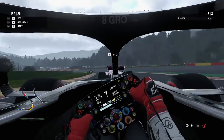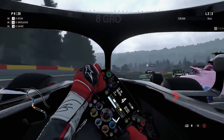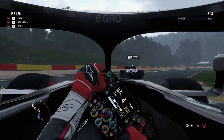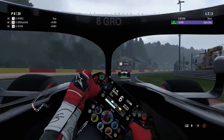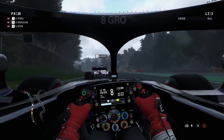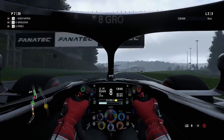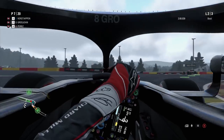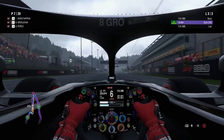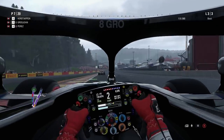Spa looks absolutely fantastic in this game. I'm actually going to the Belgian Grand Prix this year as well — if anyone is going, leave your predictions in the comments. Getting a very good run on Sergio Perez up the long back straight towards Blanchimont — almost side by side, but he backs out a little late. We come in carrying P7 in this Grand Prix — best of the rest at this stage — which is absolutely fantastic. Lewis Hamilton lighting up the timing screens with a purple lap.